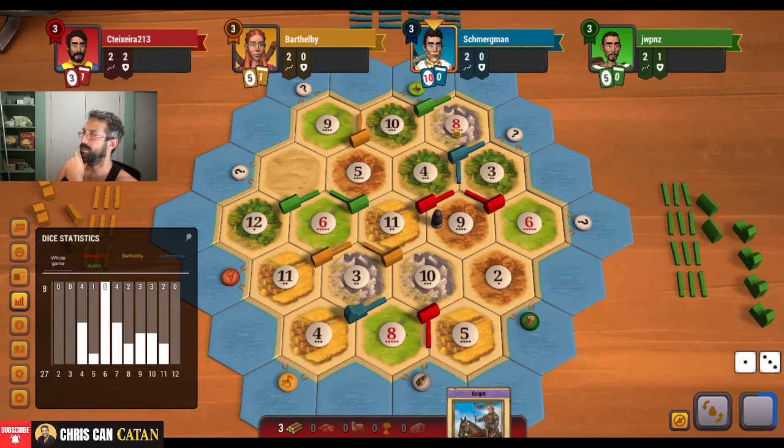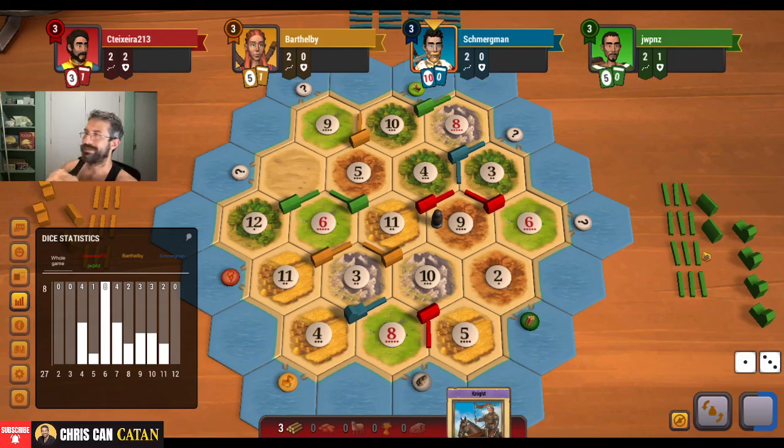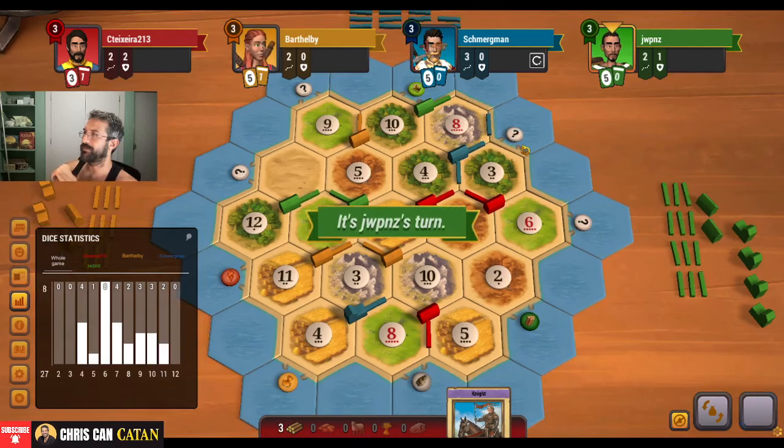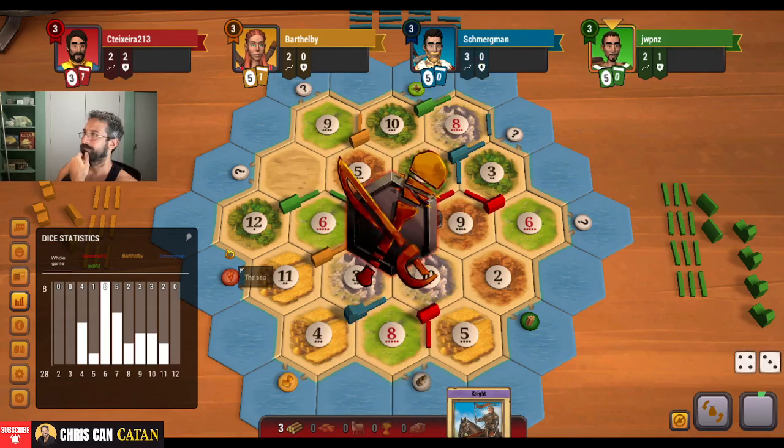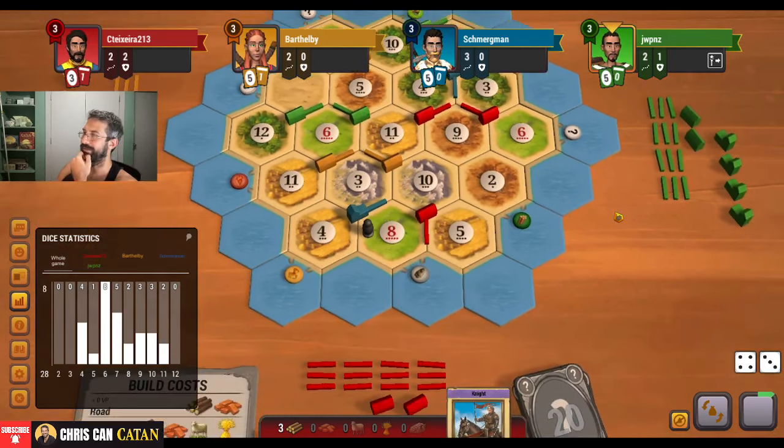We're certainly looking to maybe grab some of that wheat if we can, since that wheat's always nice to acquire. I don't really want them to get some cities. They're being a little greedy here, especially since we all know they have like six wheat, so they're welcome to go trade it four-for-one. I would rather pocket the knight here to play it.